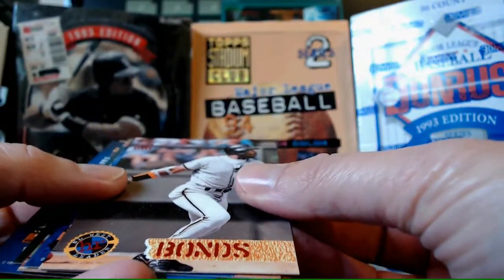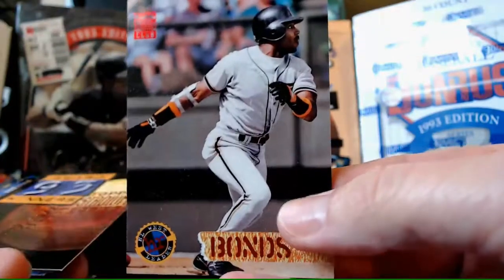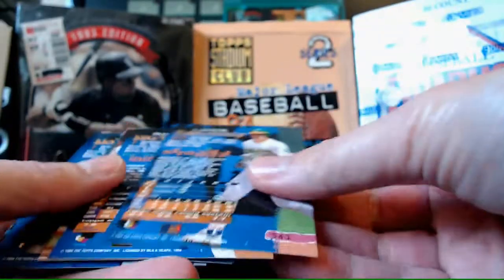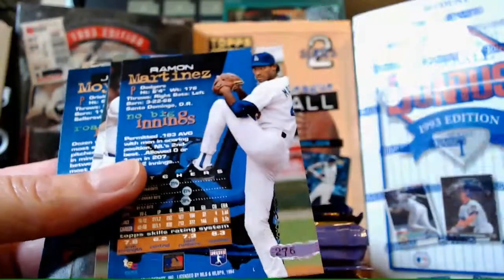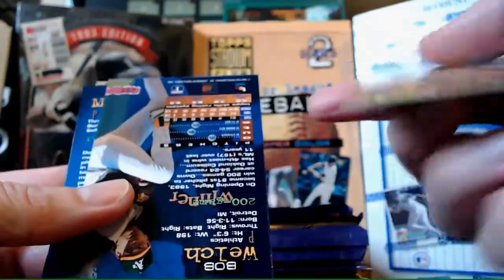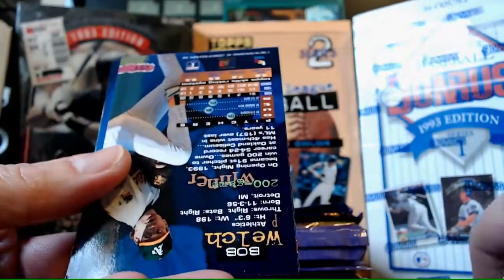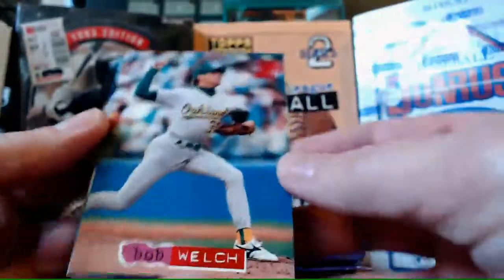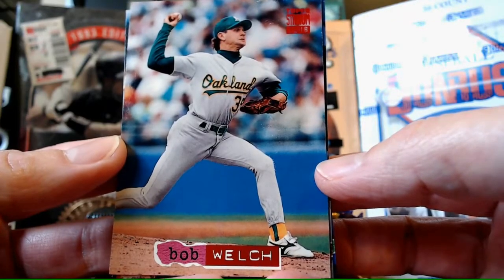Barry Bonds - NL West Home Run Leader card. That's sweet. No nickname though, that's a bummer. Lance Blankenship. Ramon Martinez. Bob Hamlin debut - it's kind of a weird card, it's not a rookie card, but kind of. Bob Welch. Mark Newfield. Jimmy Moyer. Barry Larkin - what's his nickname? Scintillating. That's a pretty good one, I like that. Craig Parkett. A lot of debut rookies here, nobody good, but a lot of them. There's a lot of rookies in Series 2.